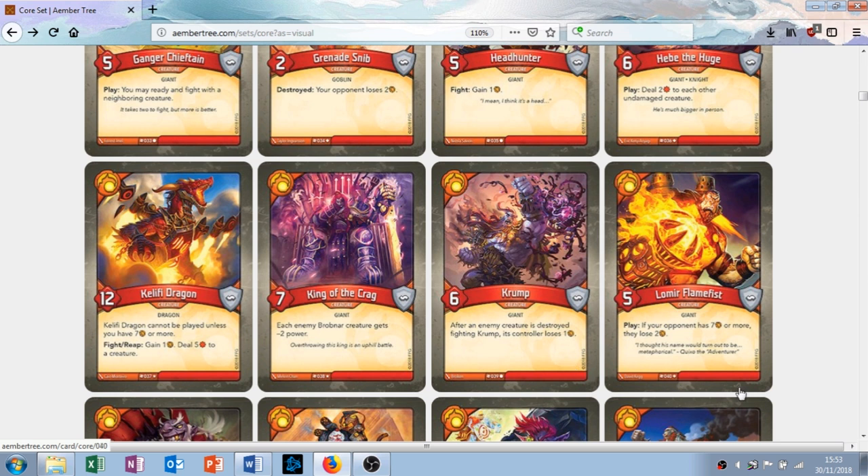Lomir Flame Fist — five attack creature with the play ability: if your opponent has 7 amber or more, they lose 2 amber. If they don't have 7 amber or more, he's just a five attack no armor guy. If they do, he sets them back and can really mess up their key-forging plans. If your opponent has a Khalifi Dragon coming soon, you play this and they then can't play it — makes them feel sad. It's not great, not terrible — it's situational, but in the right situation he's good.